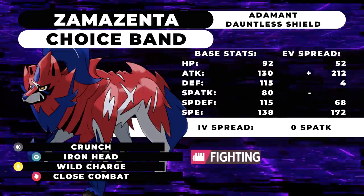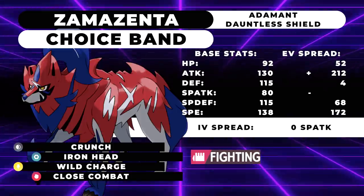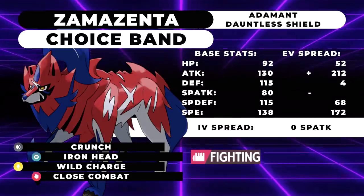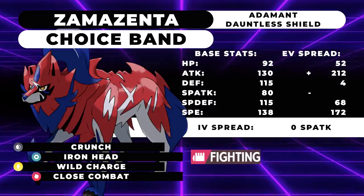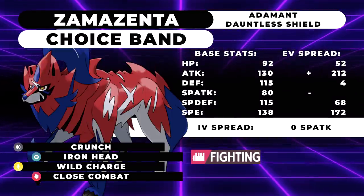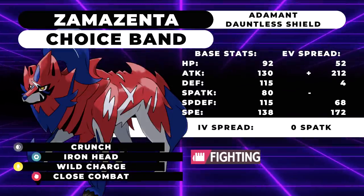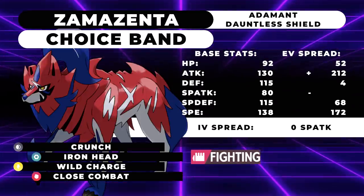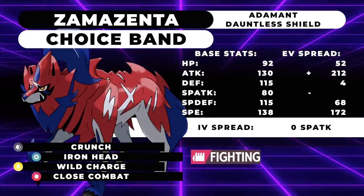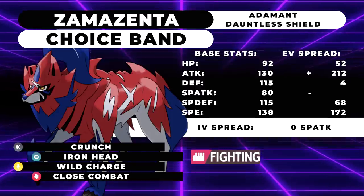Zamazenta came the wrong generation — if we'd gotten it last gen it would have been a pretty decent pick. But the single restricted slot per team is a huge issue for Zamazenta's viability. Speaking from experience having tried it on a few teams, it just isn't worth using on most squads. If you've had success with Zamazenta, let me know in the comments — what's your highest ladder ranking with it and what set did you run? I cannot make it feel good; it feels like a liability compared to just running Zacian 90% of the time. Leave a like if you enjoyed, subscribe, and I'll see you in the next one.